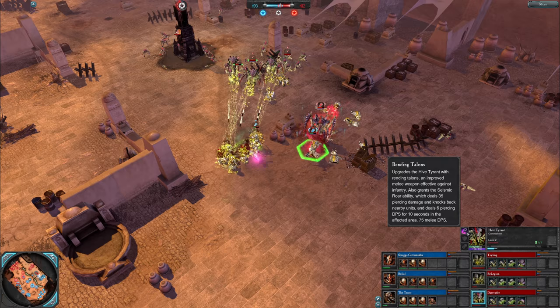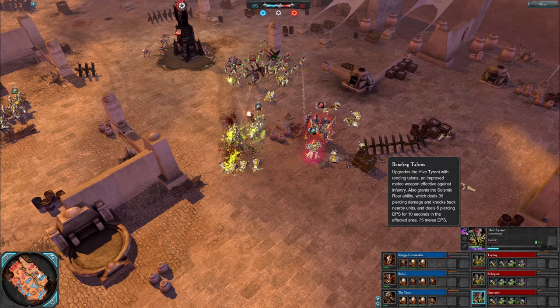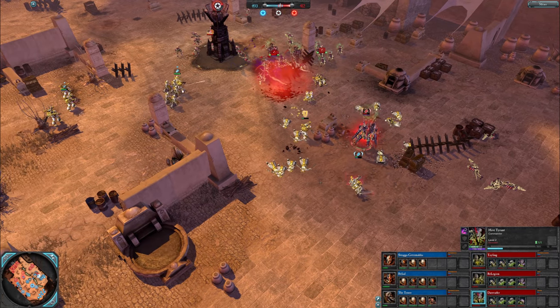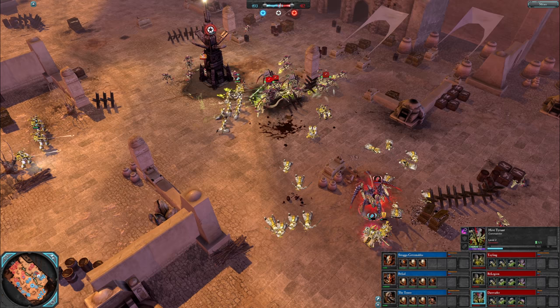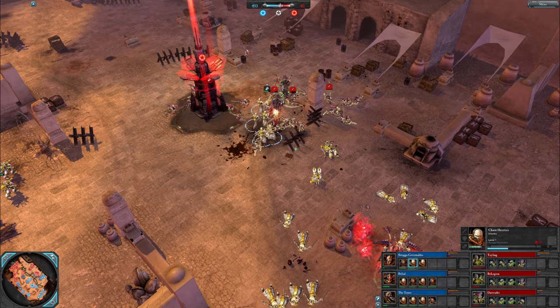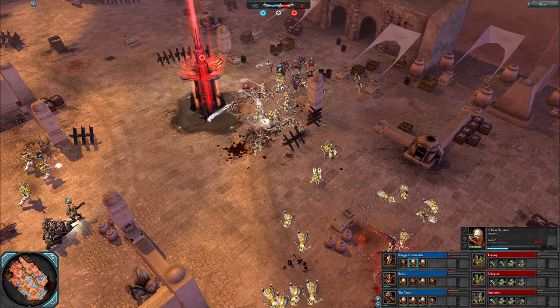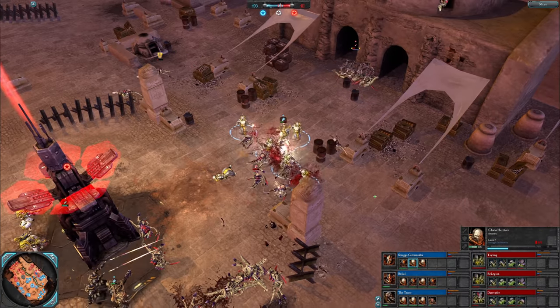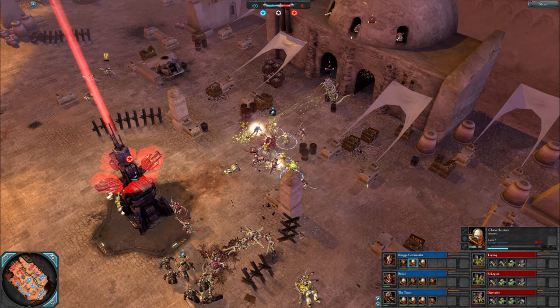Hive Tyrant levels to 2. Rending Talons — rending that Chaos Sorcerer. Doom Bolt flies in. And they got Doom Blasted as well I think — here comes another Doom Blast. They did replace the Heretics then. These guys have an Aspiring Champion — he's got a Bolt Crystal and Chainsword, pretty good melee fighter. Also raises the health of the other Heretics a bit.